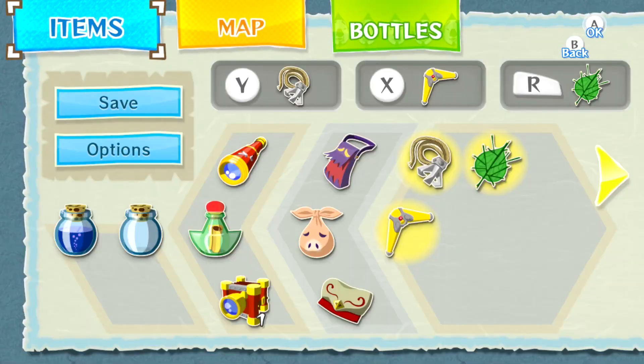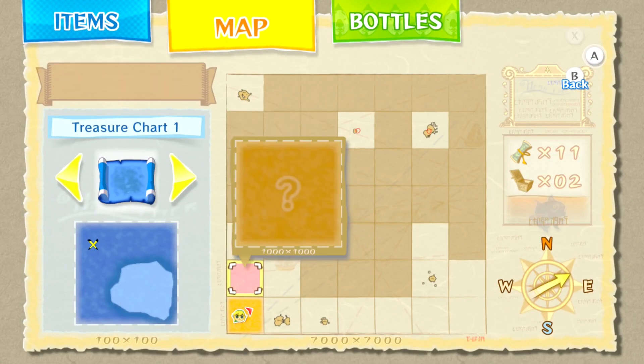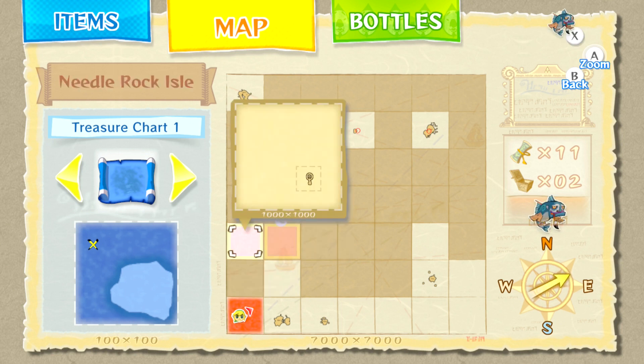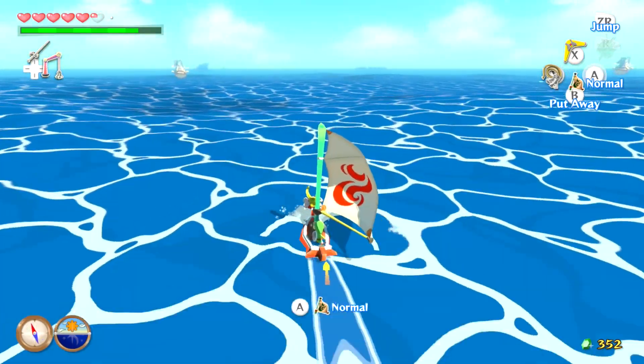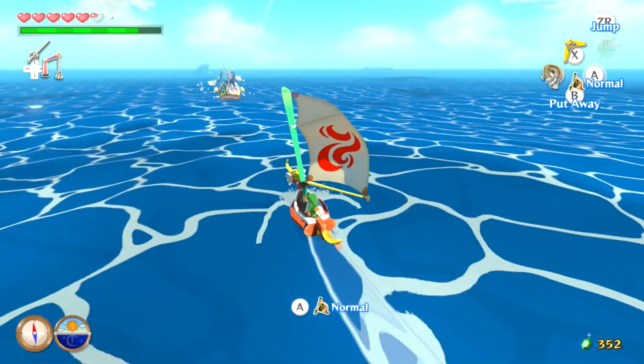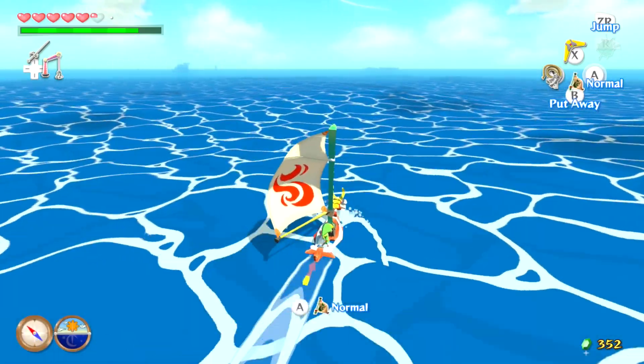Now where are we heading next? I'm going to check the map real quick. We're heading north. However, we do not want to go to that square because there is another giant octo that is unfortunately too powerful for us to kill at the moment. So we're actually going to head over to Five Eye Reef and then make a little diversion to Needle Rock Isle, and then head to a story event.